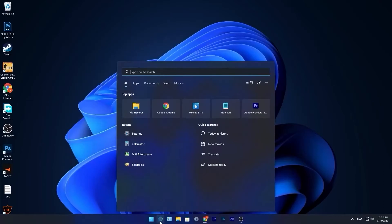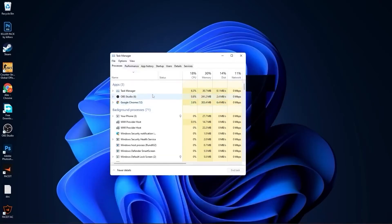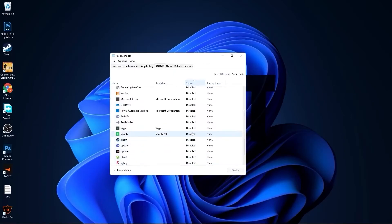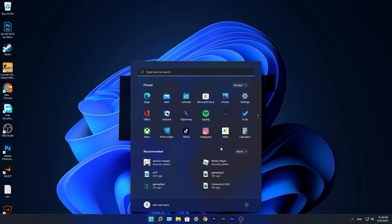Go to the search bar, type task, and press on task manager. Here you have to go to startup and disable all the applications you don't want to run in the background when your computer starts. Then close the page.